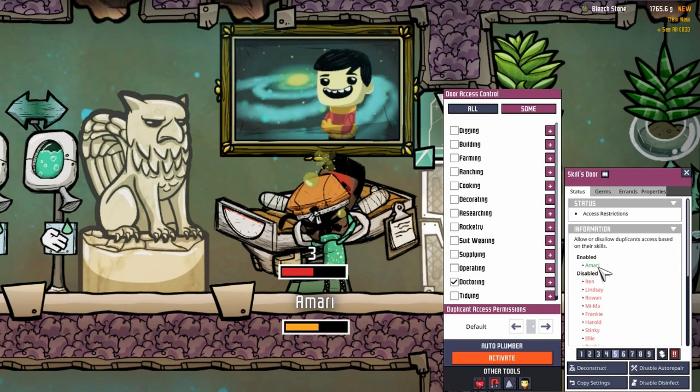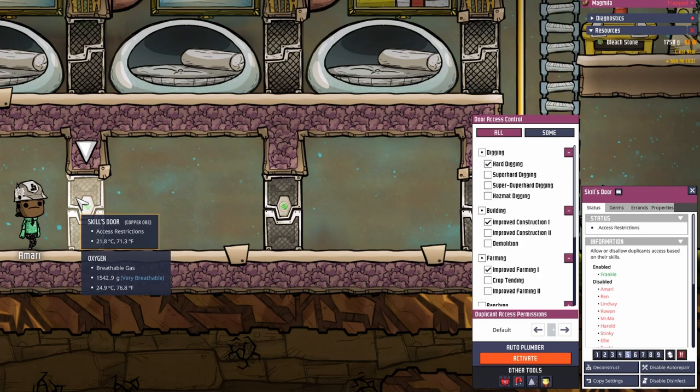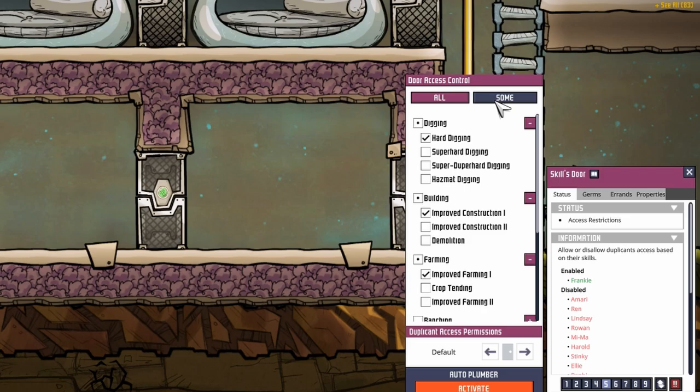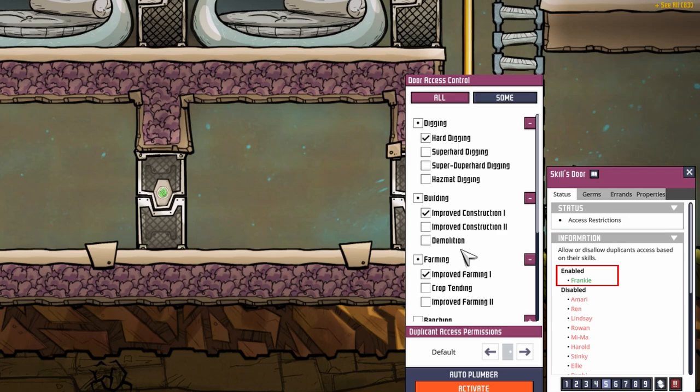You can see which dupes are greenlit by the tab to the right of the door access control tab. Both doors can be set to only allow duplicants through if all of the conditions are fulfilled — meaning in this case our dupe would need to be a digger, builder, and a farmer to go through the door, which at this point would only apply to Frankie, as you can see by the green-lit names to the right.